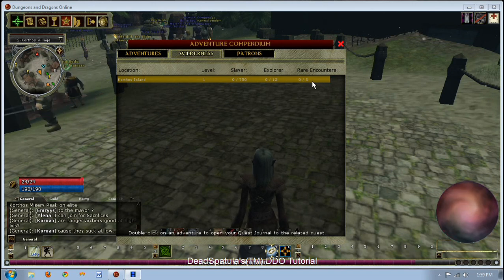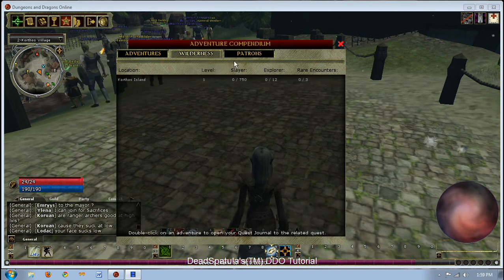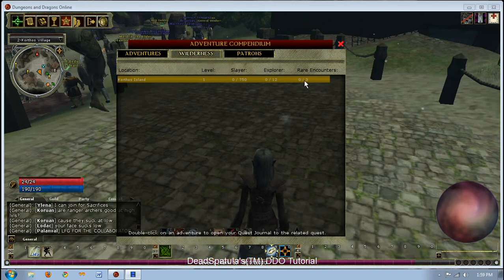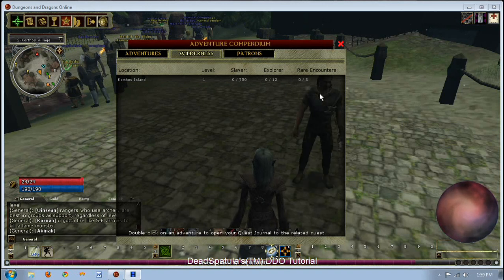Rare encounters will only occasionally spawn — they don't always spawn. So if you can't find them, keep going back through. You'll never be able to get Slayer on the first time; you'll have to keep getting monsters to respawn. Best way to get monsters to respawn? Resting at an inn, or do an instance where you have to rest. Some people will say five minutes — I've found that isn't always accurate. Also, if you can't find the explorers or the rare encounters, ddowiki.com has maps.